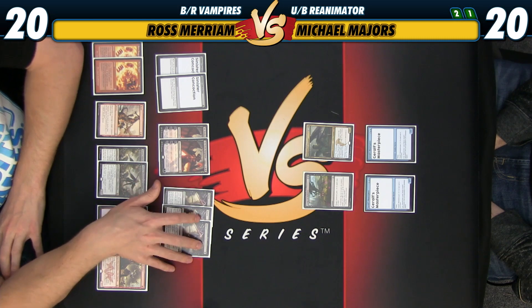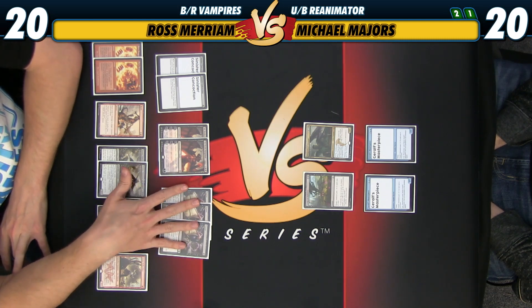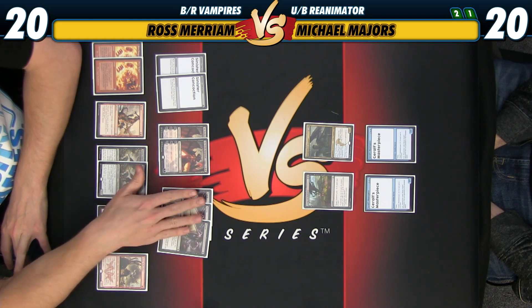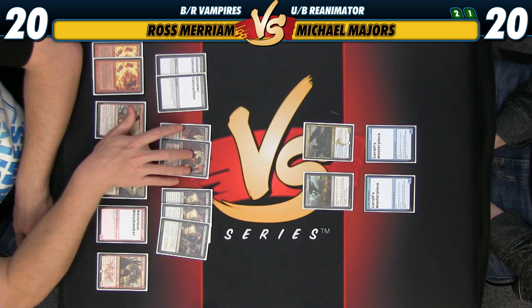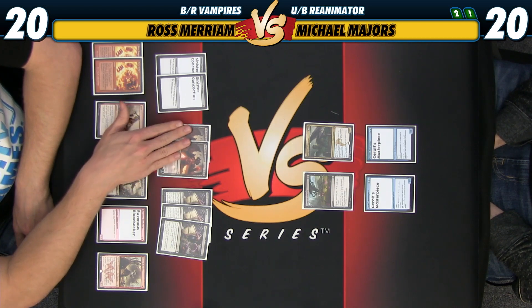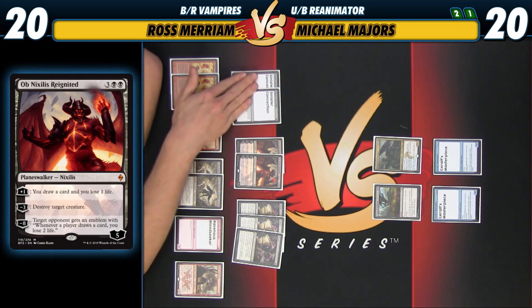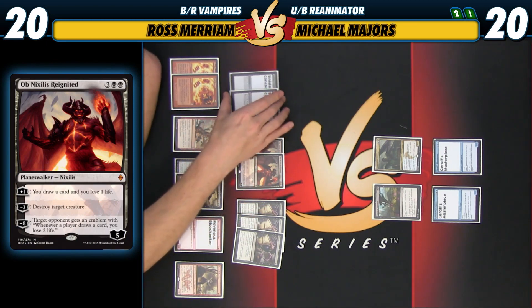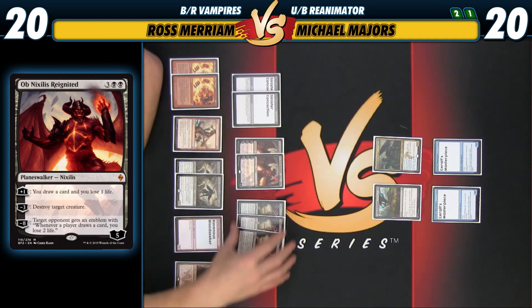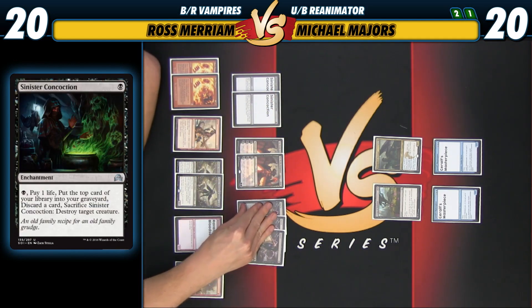We've got all-star Duress, which can stop Necromantic Summons, take a key card draw spell, or just a removal spell on the early turns. Hopefully get out ahead. Obnixilis will help us play into the mid-game and give us an extra removal spell for any large creatures, especially Olivia, which I apparently can't kill. A 5/5 Olivia is really tough to beat out of the Blue Black Reanimator deck. And Sinister Concoction is just a better removal spell against Michael's threats.